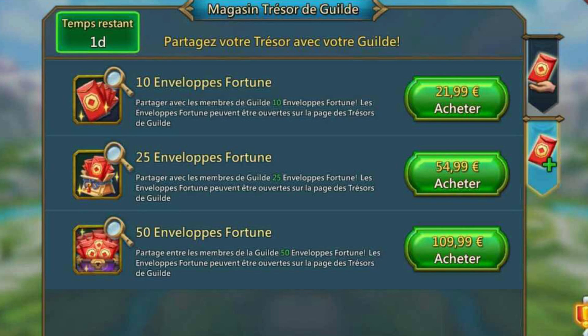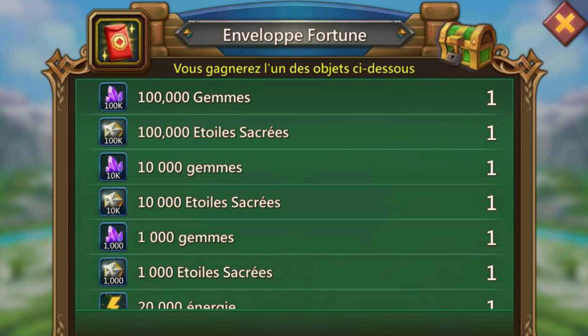You can get 25 envelopes for 55 euros and 50 for 110 euros. You can get some rewards here — you can see them: 100,000 gems, 100,000 holy stars, 10,000 gems, 10,000 holy stars, and you can see all of those. I don't think it's worth it to buy them at all — they are way too expensive for the reward you get.